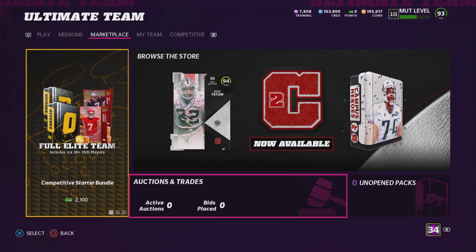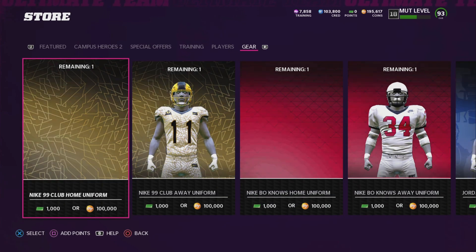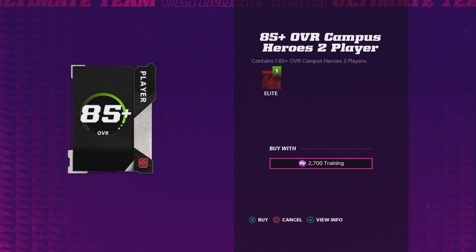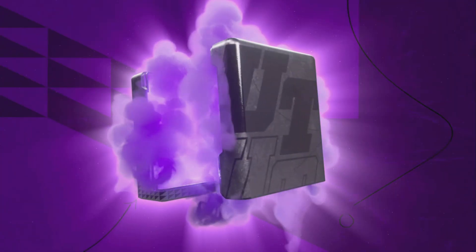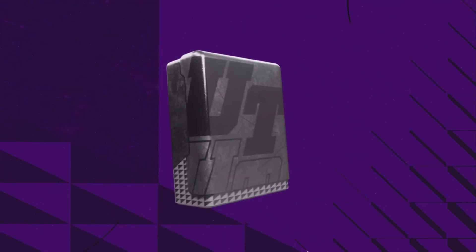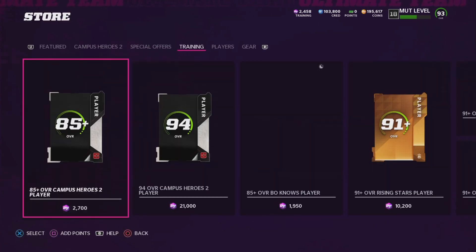We are going to experiment with the training re-rolls right now and see how good these Campus Heroes re-rolls are. The Zero Chill re-rolls were absolutely absurd — so good. But I already don't like these. It's 2,700 training points for an 85 or higher, and it doesn't even show the odds. That seems pretty expensive. I'm only going to open two or three of these. These are not good unless the odds are insane — that's my personal opinion.